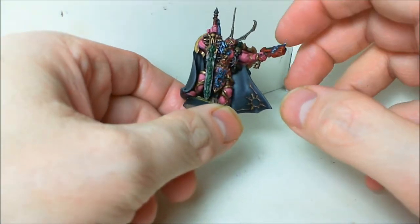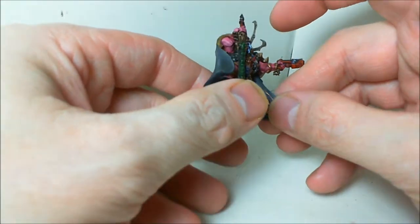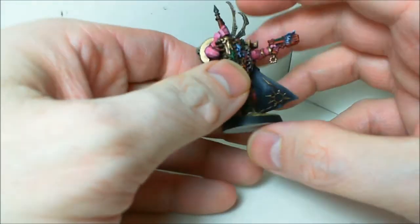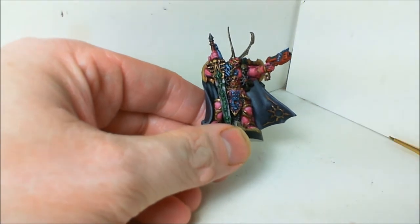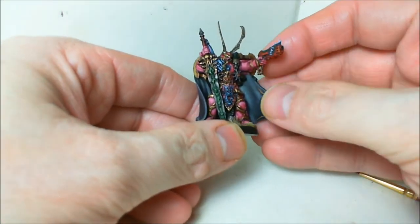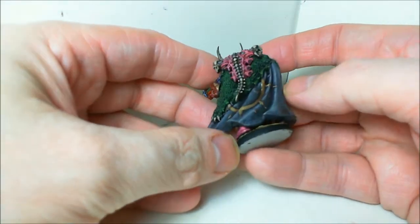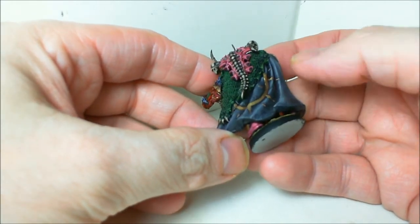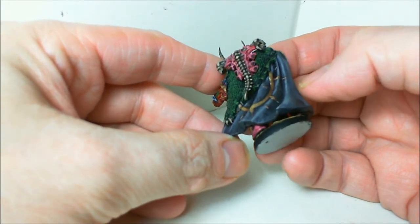The bones are just done with general browns, Bleached Bone, and a brown wash. The cloak goes gray — kind of to mute the overall look compared to the pink. You don't want to go with something too bright, so I just wanted something neutral to bring out the pink armor. The cloak base is German Gray with a black wash, then German Gray, then mixing up with a combination of German Gray and Codex Gray.